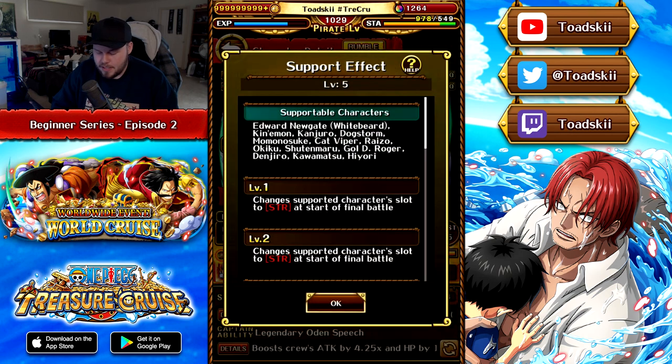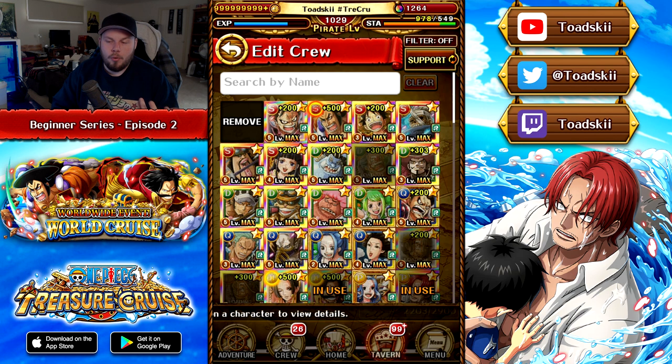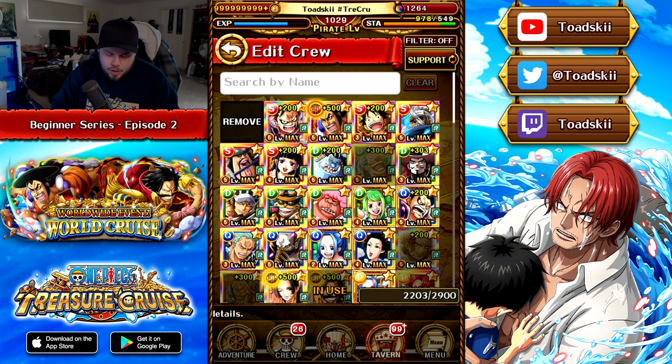For example, Kozuki Oden's support effect only supports very specific units — Whitebeard, Kinemon, Kanjiro, and others including Goldie Roger. They have an additional effect that can proc in certain situations during the fight. For Kozuki Oden, his support changes the supported character's slot into a Wano slot and reduces their special charge time by one turn at the start of the final battle. That's an example of a support effect that activates at the start of the final battle.